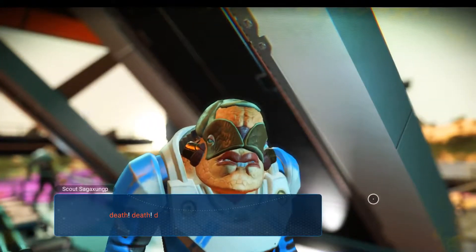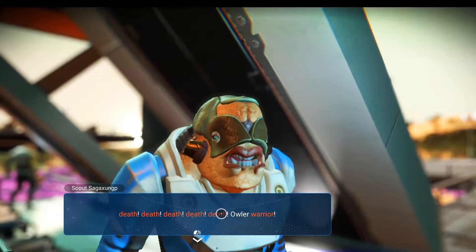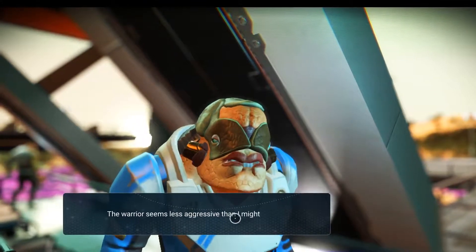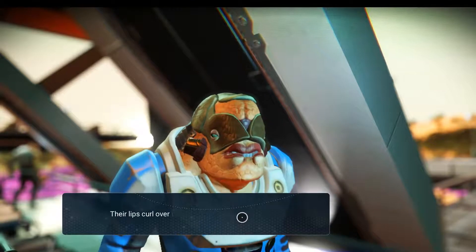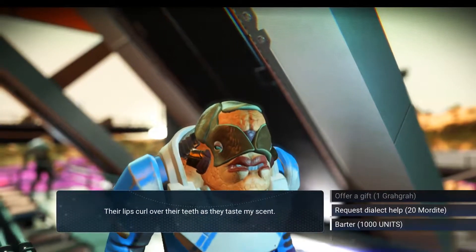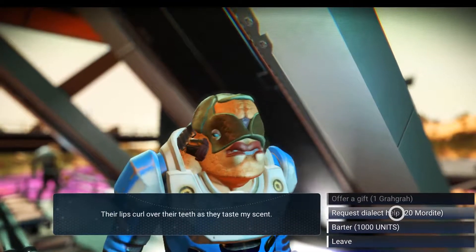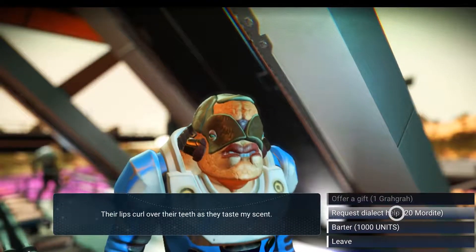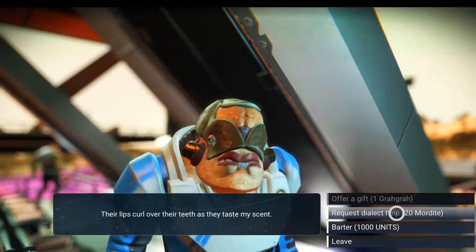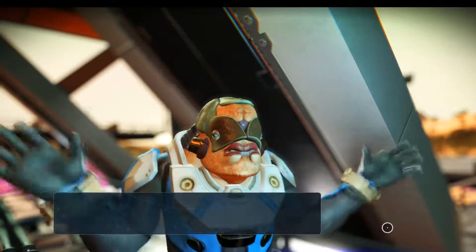Hello Mr Vakene. Warrior seems less aggressive than I might expect. Their lips curl over the teeth as they taste my scent. I got Mordi in my inventory. Let's barter for this guy - scout accepts my item, gives me a package in return. I've just paid a thousand credits for a shielding shard - that's a waste of time.